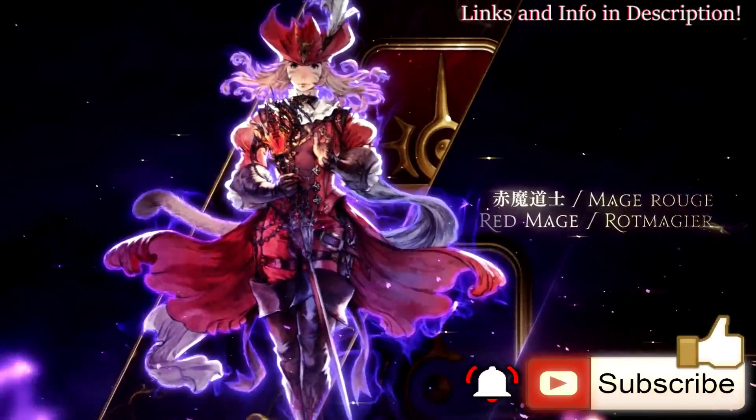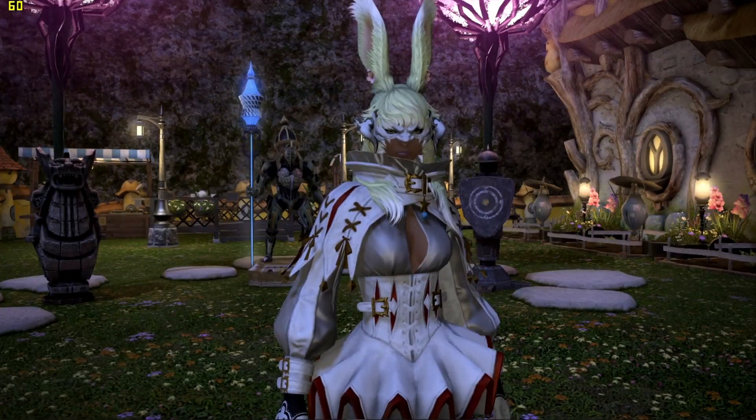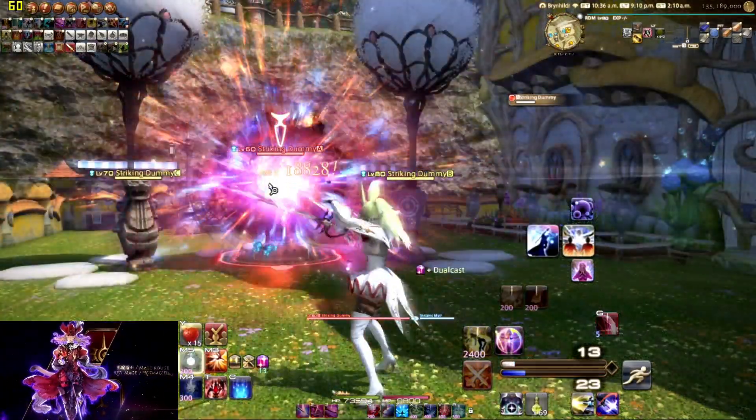Don't forget to like and subscribe, hit that bell for future content. Hello world, this is a Red Mage level 70 guide for Shadowbringers 5.1. At level 62 we get Enhanced Jolt, which upgrades Jolt to Jolt 2.